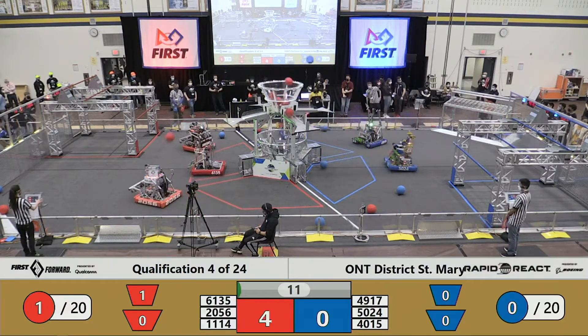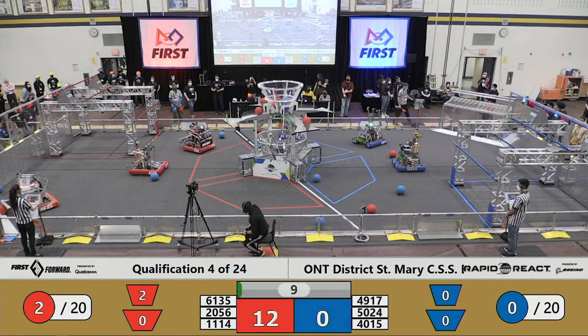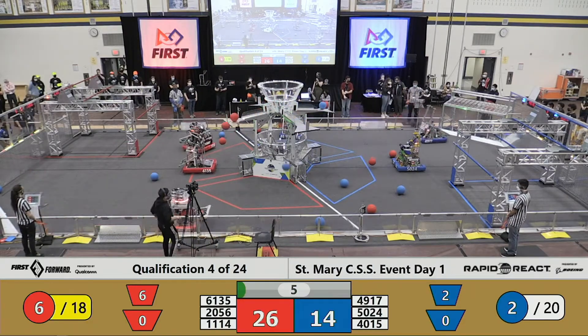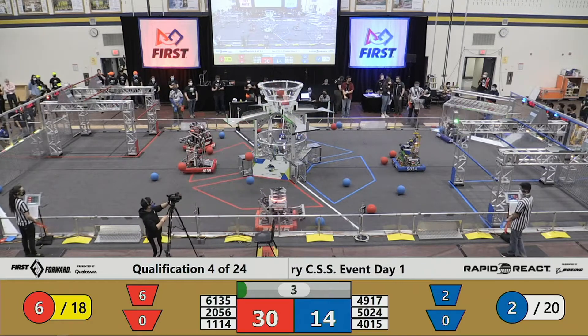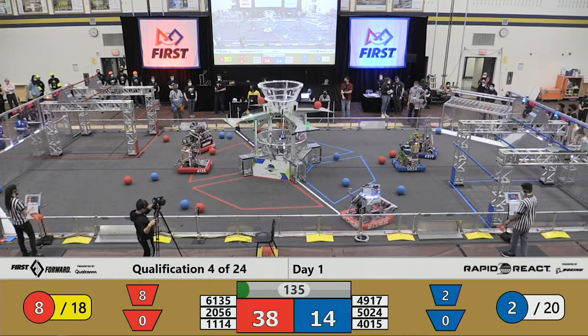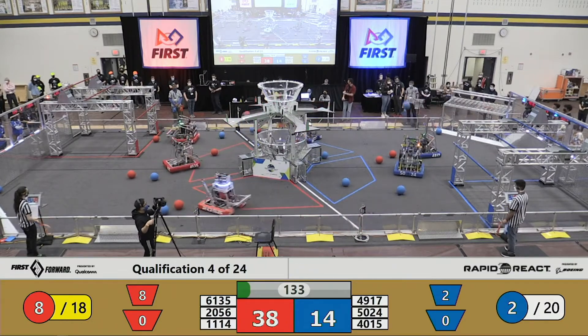11-14 and 20-56 putting a lot of red cargo up at the top there. Blue Alliance trying to follow suit. 49-17 grabs a couple of cargo from their terminal, delivering some cargo into their hub. Intelli-operated mode as we begin here.